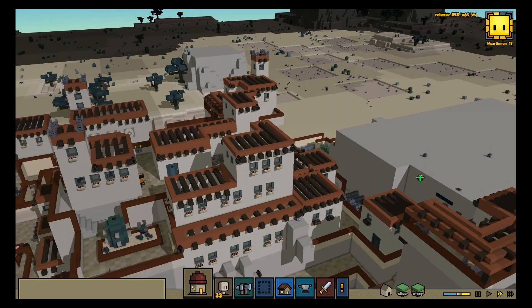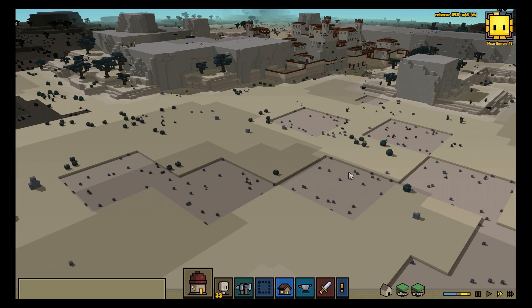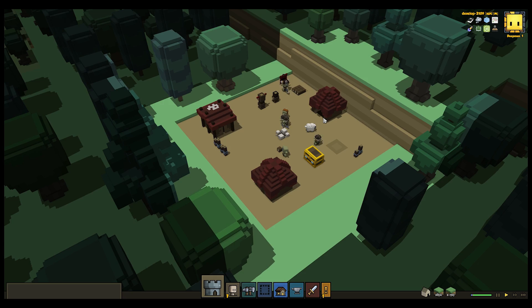But what about the divots left by the goblin camp, you ask? He has another plan for those, but it's much more involved than simply restoring the land under a house that you dug up. First of all, that divot wasn't dug up by you — it was dug up by the goblins — so it isn't being tracked in your x-ray mode data structures. It's stored in the goblin's x-ray mode data structures, even though this isn't used in the game at the moment. In order to put those divots back, we have to save that data, probably as the game master creates the divot, and then find some way to have your hearthlings put all that dirt back.